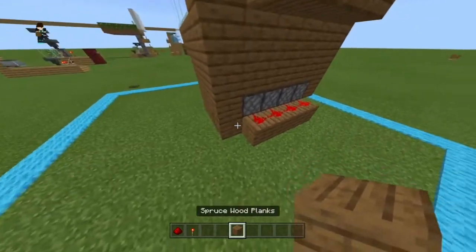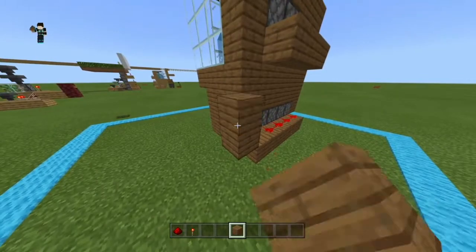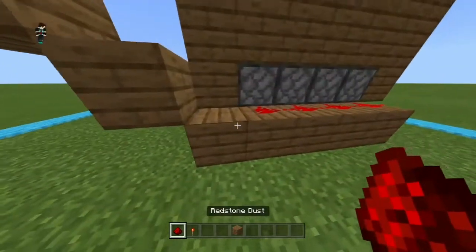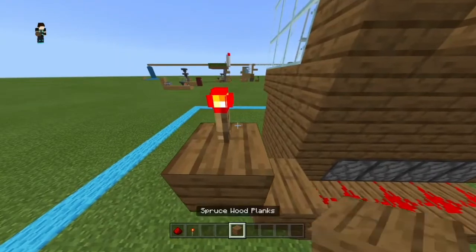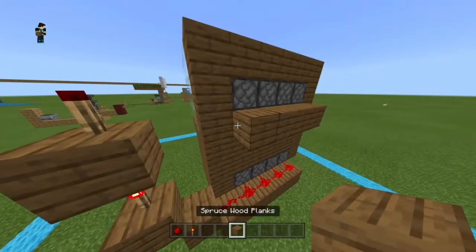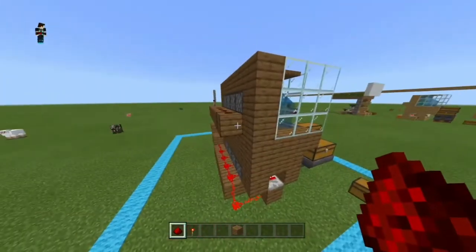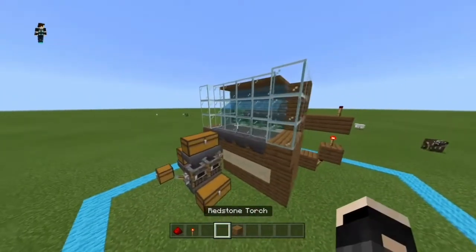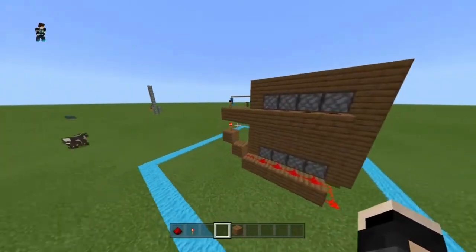Now take any solid block and make a small stair. Put a redstone torch at the back of this block and add redstone dust there — that will deactivate the redstone torch. Add another redstone torch and a block on top of it, then another redstone torch. If placed properly, the top should be off and the bottom should be on — that will activate the pistons to harvest the kelp. This is how your farm should be looking at all angles.